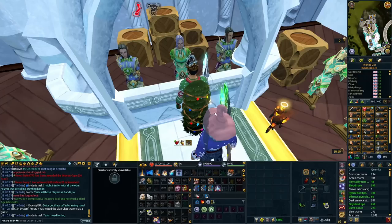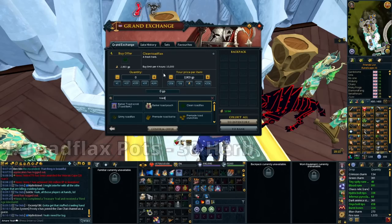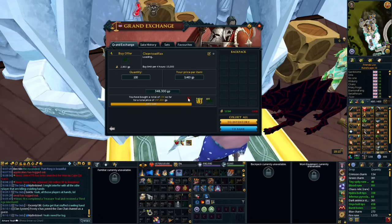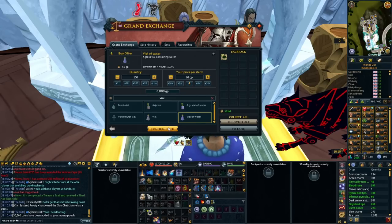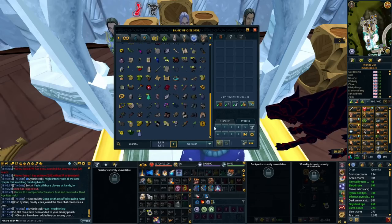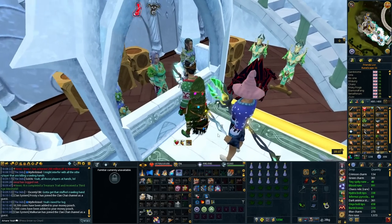The first method requires level 30 Herblore and is nice and easy to do. Go into the Grand Exchange and buy yourself some clean toadflax — the limit is 10,000, we're just buying 100 here for the example — and then buy yourself vials of water as well. We're going to be making toadflax unfinished potions. Chuck it in your bank, make a preset or transfer 14 each, and I'd suggest using a portable well for this.